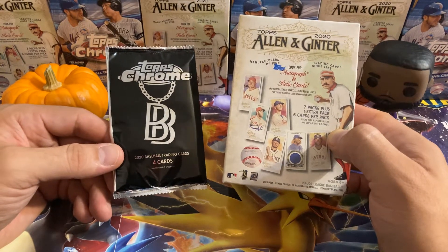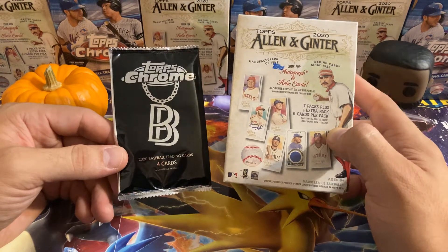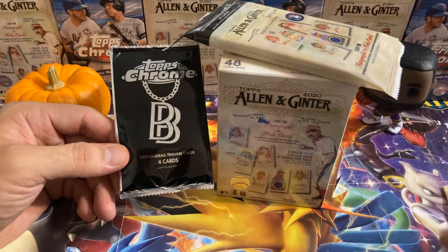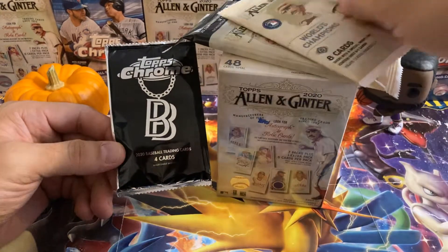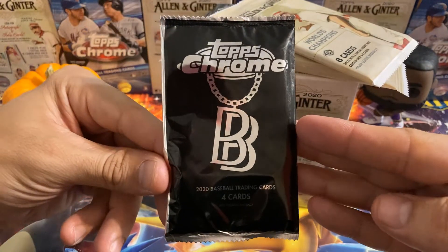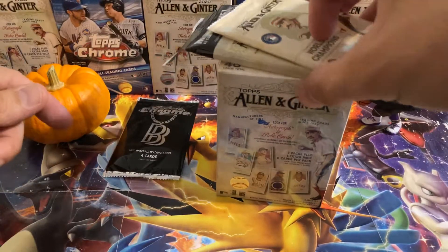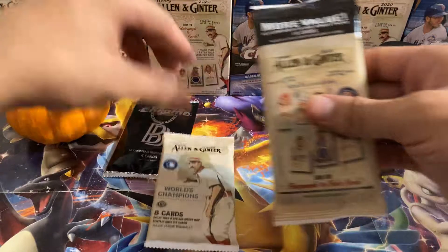What's going on guys? It's Rofito back with another video. In today's video I'm going to be opening up a blaster of the 2020 Allen & Ginter, a value pack of the Allen & Ginter, and also a hobby pack of the Allen & Ginter, which will equal one Ben Baller Topps Chrome. I'm going to save this for last — we're going to call this a dessert. We're going to bust this open first.